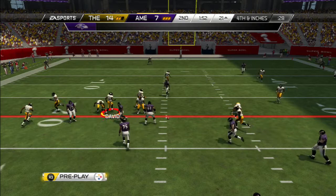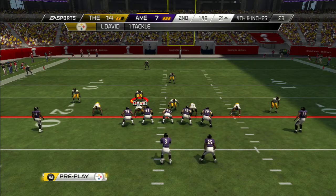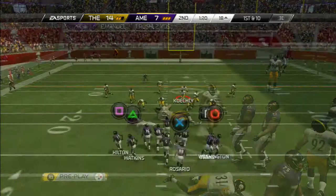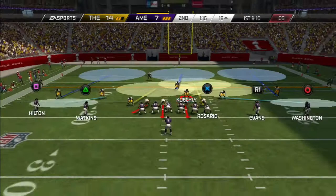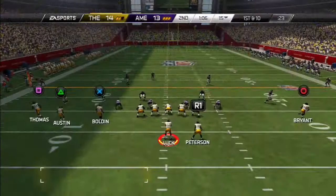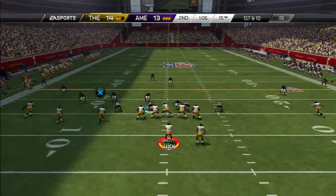It is fourth and inches, so of course my opponent is going to go for it. Be nice to get a stop right here. Manuel thought he had it — Poe got away from his man — but he puts on the brakes, reverses field, and picks up the first down anyway. Great awareness by my opponent. Flacco is now back inserted into the game, finds his receiver in the back of the end zone with both feet in. He goes for two after the touchdown and does not get it. So I still have a one-point lead.